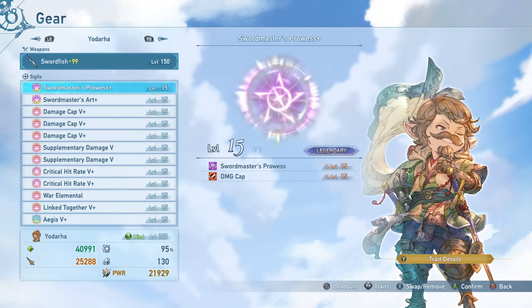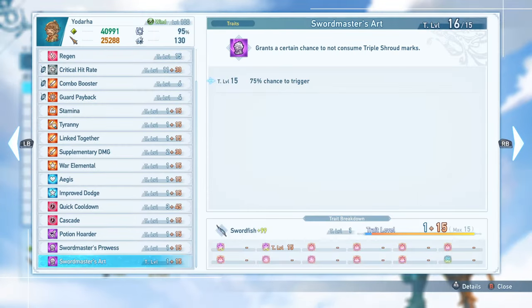As far as Sigil setup, his unique Sigils are interesting. His first one, Swordsmaster's Prowess, is not necessarily required, but the fact that I have damage cap as a sub-trait on it means I am running it no matter what here, as it's basically a free attack boost. When you land a combo finisher, you get a free 30% attack boost, and as long as you're continuing the chain, you get to keep this attack boost, and it's pretty easy to keep that chain going most of the time.